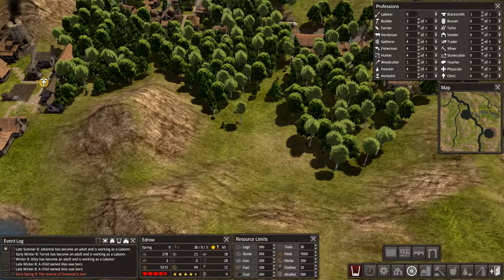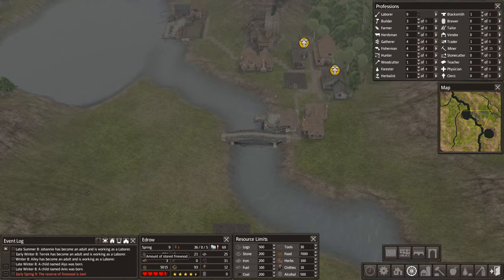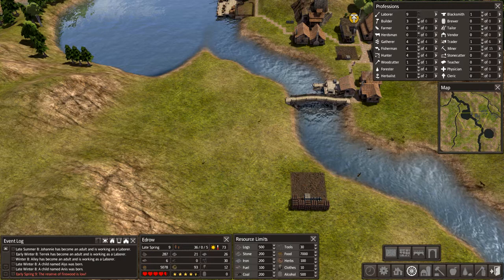Looks like this forester's doing good, bringing in a couple hundred logs, which is always nice. Our firewood is low. We might even need this many people — we might think about getting another fire cutter, maybe. If we feel like we need it we'll go ahead and get it, but I'm really not thinking we need it right now. Most of it's just them putting this stuff inside their houses.